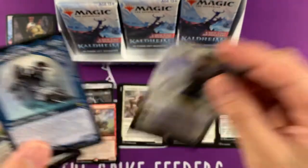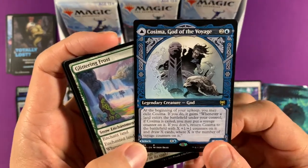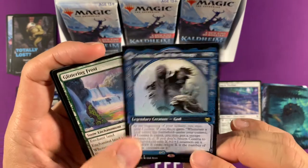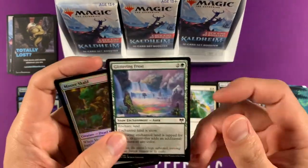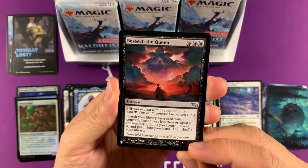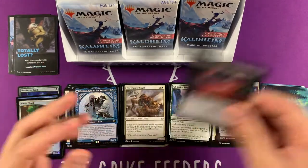We got a full art planeswalker, then we got Cosima, God of the Voyage, which I had in my Asika deck. Right there — the Orm and Kel. Wow, this art is amazing here. I like this, I like this. So far our rare count is so high. Besiege the Queen — got that in my Sakashima Vow Smasher deck because it has CMC 6. So we did get a list card.